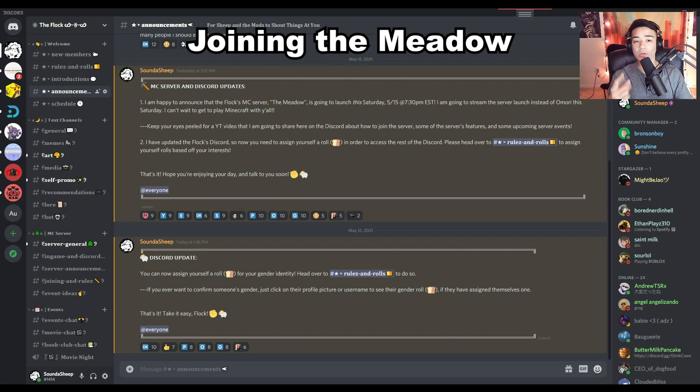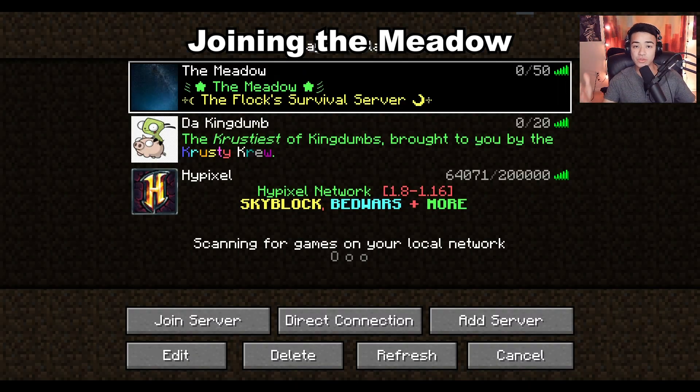If you get approved, you're going to be able to join the server. If you get denied, you just have to try again in the next few days, give it some more time, and eventually they'll say yes. Congratulations — once you've been approved, we're going to go over connecting to the server for real.